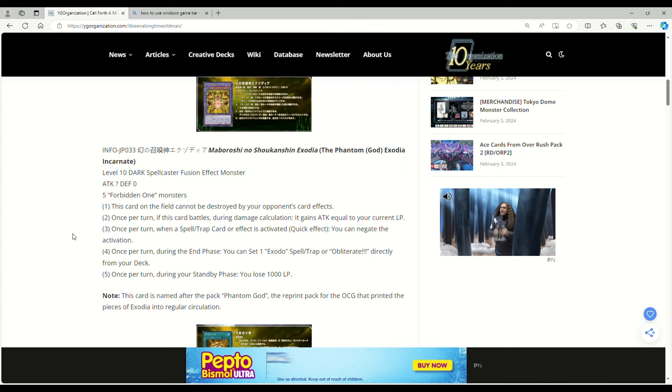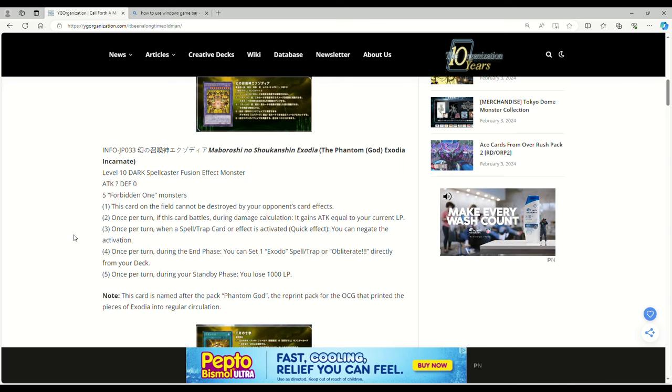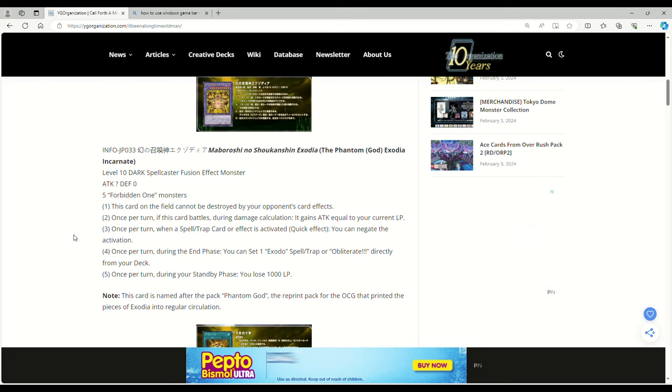I don't really know how to feel about that, because if you negate the activation of a Talents then they can just play another one. Once per turn, during the end phase, you can set one — it says 'Exodio,' I haven't read the rest, I don't know if it's supposed to say Exodia, but either way — Exodia spell or trap or Obliterate directly from your deck.